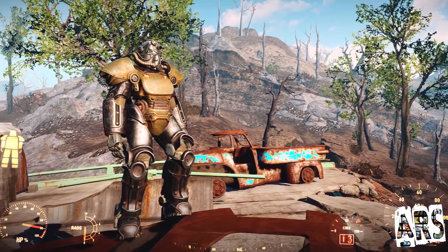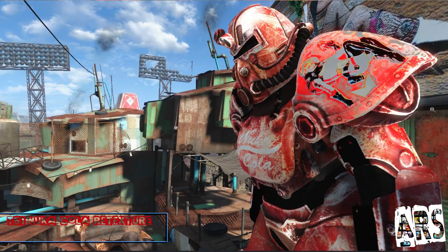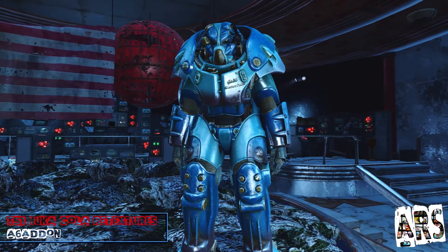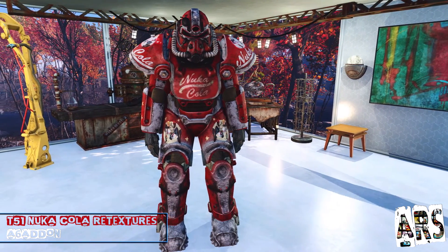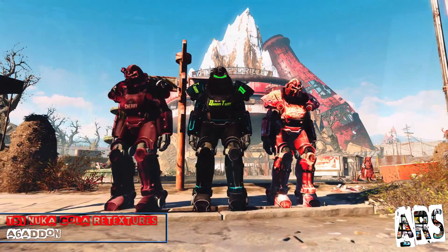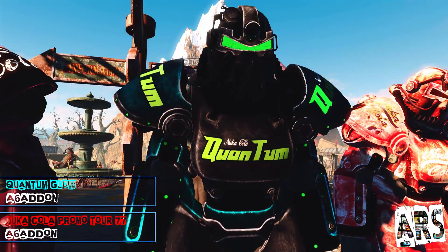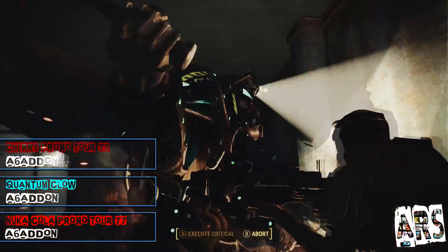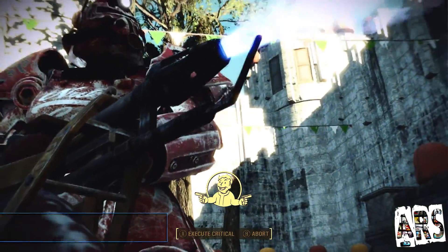Next up, more retextures, but this time with power armours — the T-51, to be exact. Say hello to A6 Addon's T-51 Nuka Cola retextures. If you've played Nuka World already, you'll know that there are two new power armours to collect: the X01 Quantum and the T-51 Nuka Original. These are pretty freaking awesome, but alternative versions are always welcome, especially when they are of such high quality. A6 Addon has made three retextures for the power armours: the Original, the Quantum, and even a sweet looking Cherry version. All of these are modelled on the T-51 and keep in line with the lore. Definitely a must have for those of you who want to expand their armour collection.